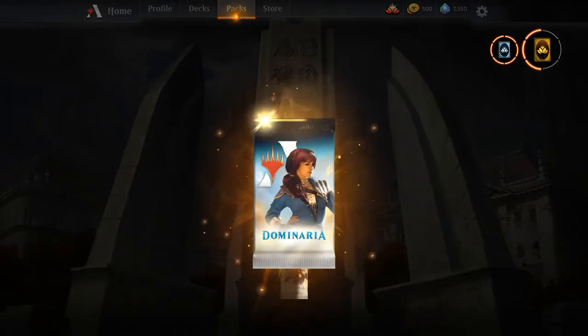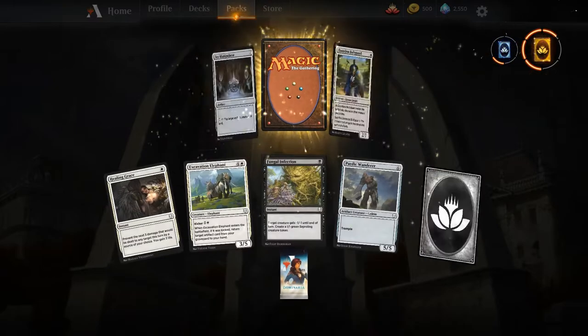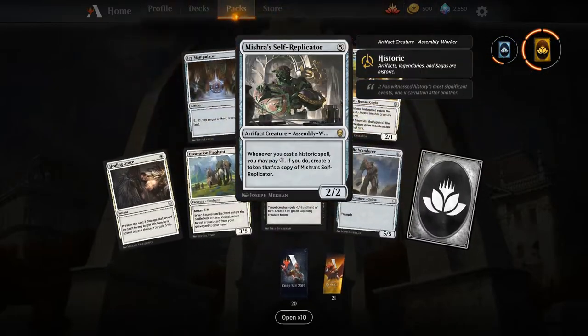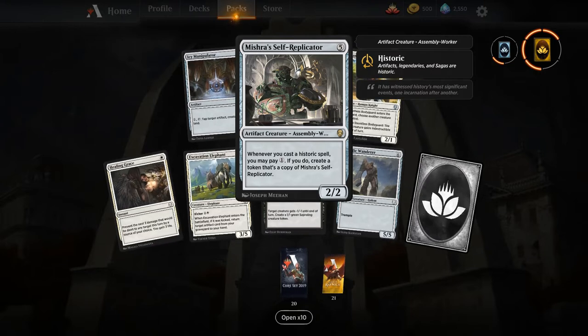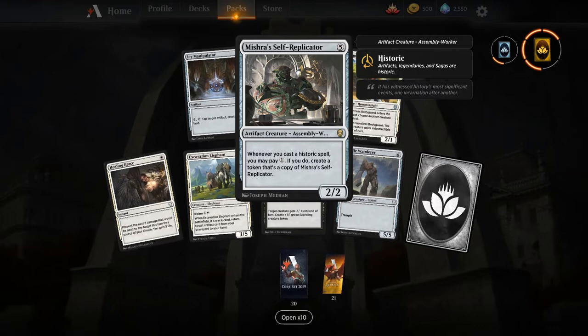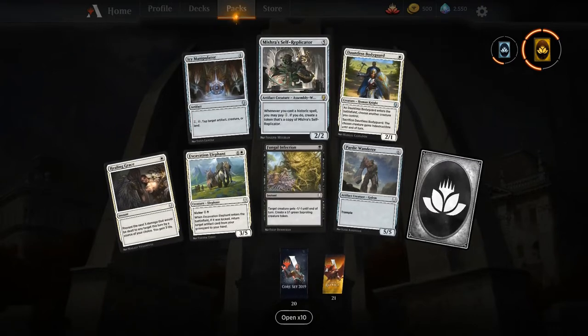Gilded Lotus — great Commander card, but we don't have Commander on Arena yet. Last card in Dominaria — not a Teferi; it's Mishra's Self-Replicator. It's a boom-or-bust card in draft — I've beaten it easily and also gotten beaten down by it. Pretty solid card. That's the end of Dominaria, so let's head to core set M19.